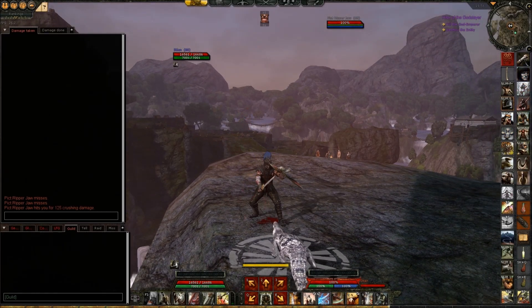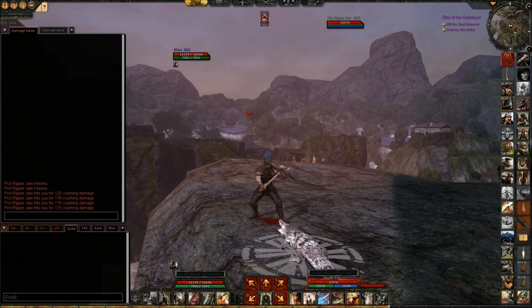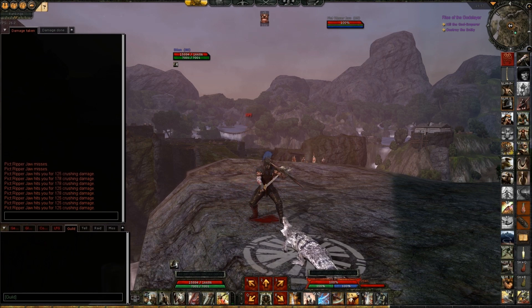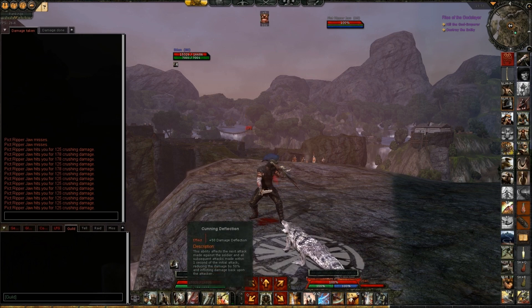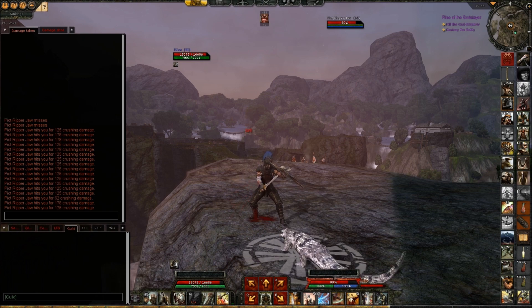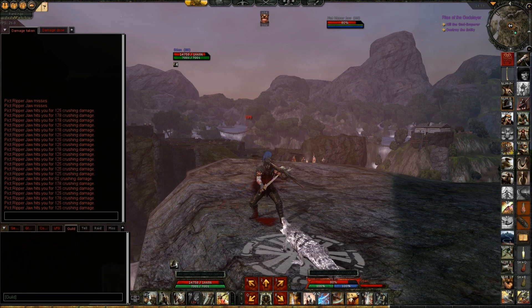So now we can see that I start getting some damage — it should be doing hits of 125 and 178 pretty consistent damage. And to start with, the Cunning Deflection here — you can see that it cut the damage down to 62, which means half the damage from the 125 hit.